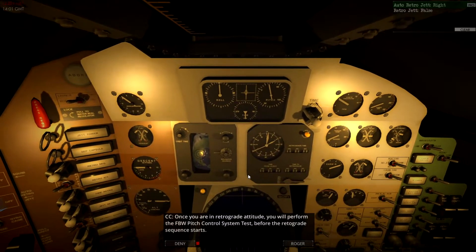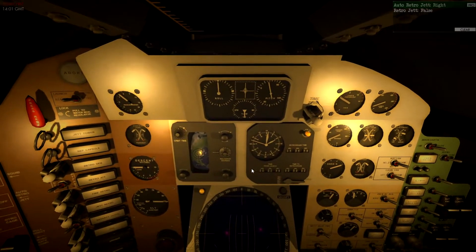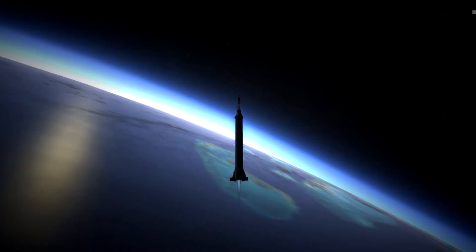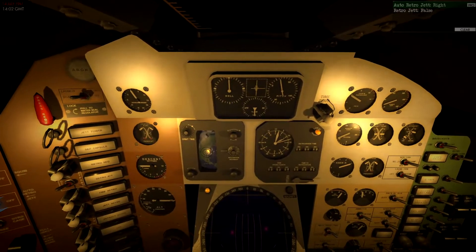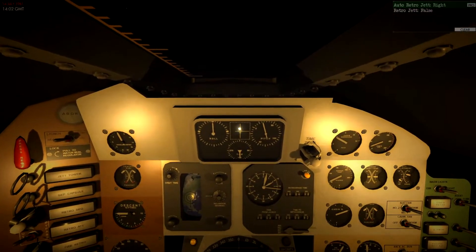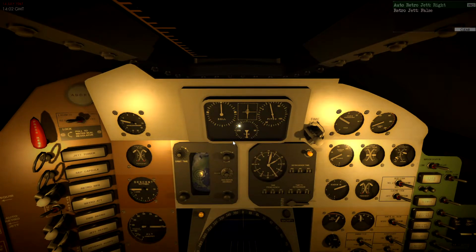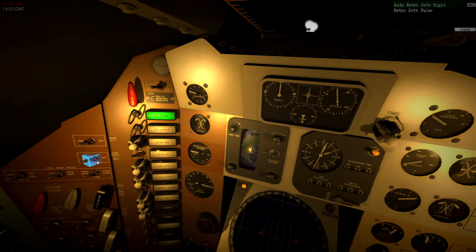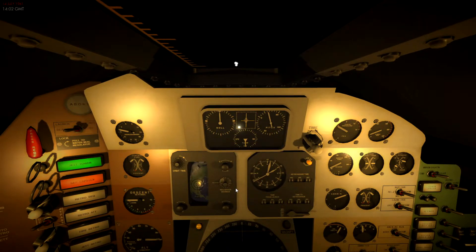Once we're in suborbital flight we're going to do some fly-by-wire pitch control system tests, which is cool because you'll get to see all the fly-by-wire stuff working. We are well clear of the Earth — climbing, climbing, climbing. Pretty sure we're in space now. Just waiting for the tower to jettison. The red light means it's in progress, green means it's done. At this point both switches go to force, so we won't jettison our retro rockets before we need them to get back to Earth. There's our stage separation.